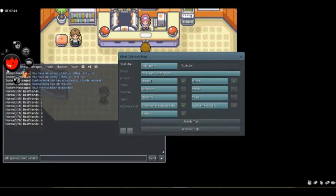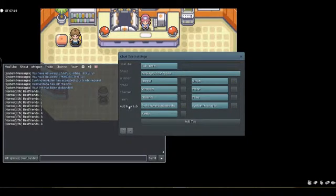You can also add a new tab. For example: demo, normal — there you go, I added the demo tab. If I want to remove it, I just remove it. Pretty simple.